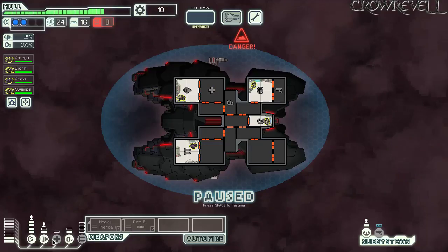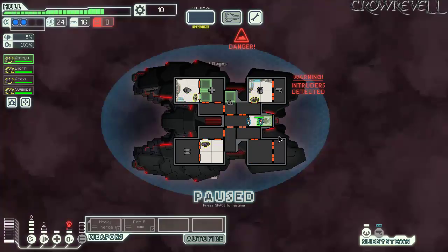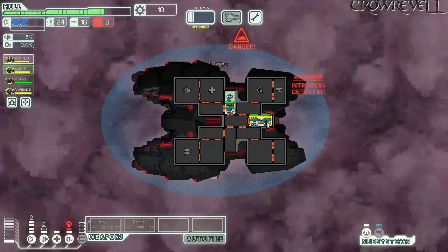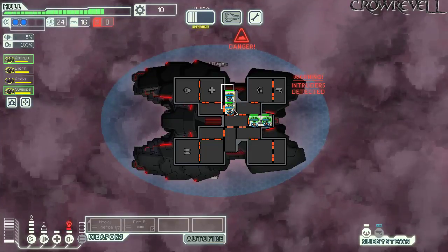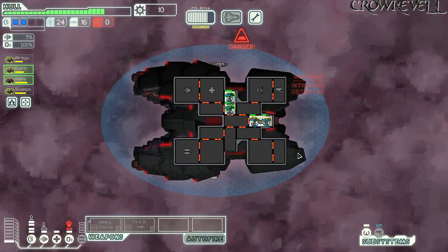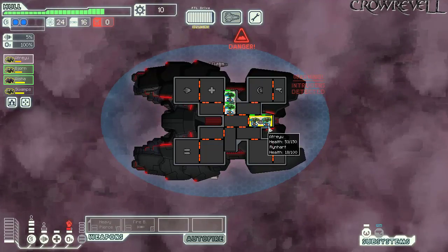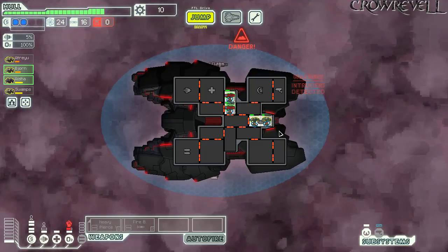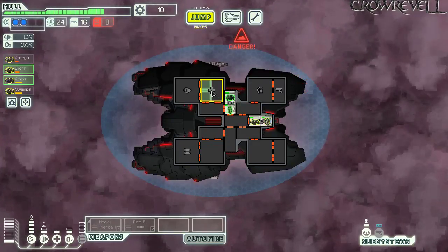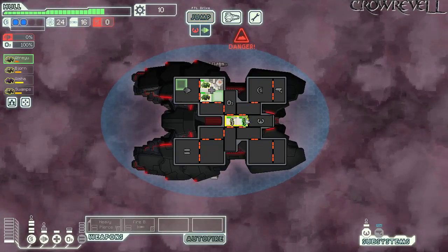Intruders on board! Let's turn on the medbay. Looks like there are boarders, and the oxygen is on. Hopefully we can fight in the medbay. We're at 121 health with 150 max and slow crew — we should be totally fine. Kind of disgusting to get boarded by four people in sector one, but luckily our Rock crew members have more than enough health.